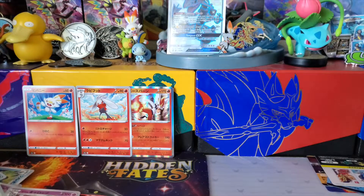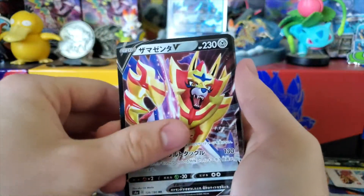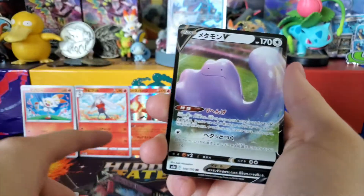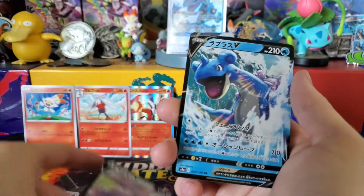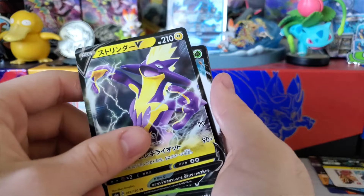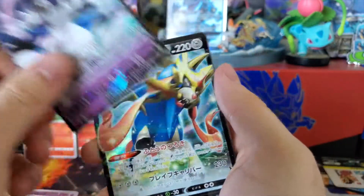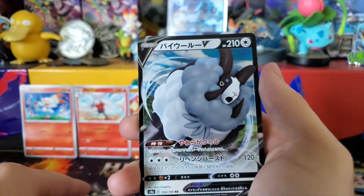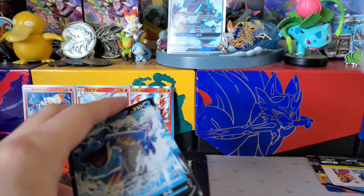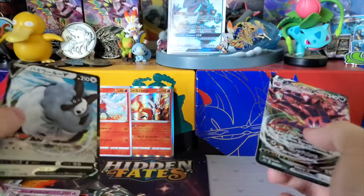Here are the Vs and VMAXes that I got. Got the Cramorant V, VMAX Eternatus, V Dragapult, V Ditto — didn't even get the VMAX Ditto, that's a shame. Lapras V, Rillaboom V — you can go over there. Toxtricity V, Eldegoss V, Toxtricity VMAX, Indeedee V, Zacian V, Dragapult VMAX, Double V, another Rillaboom V — just throw it in the trash — another Lapras V, another Double V, and then Eternatus VMAX.